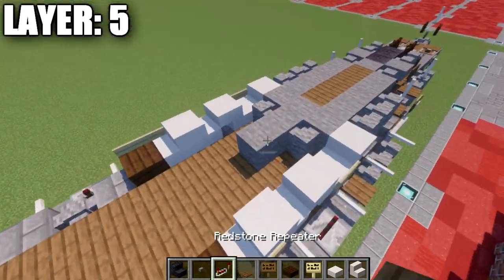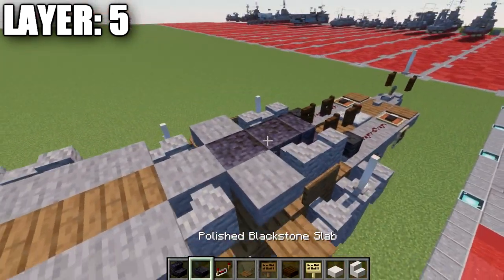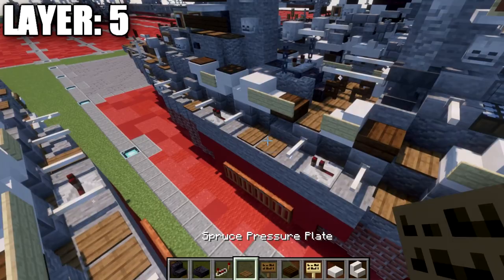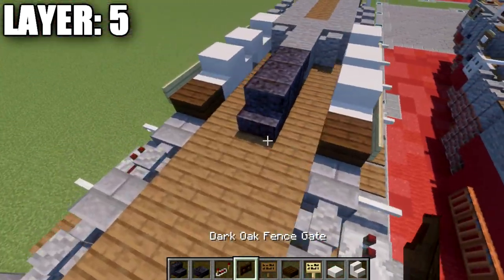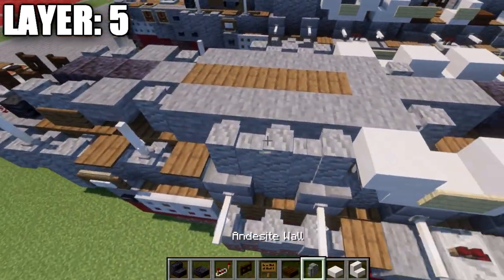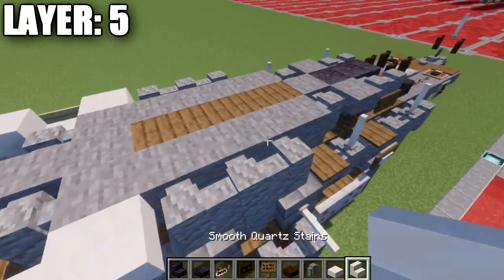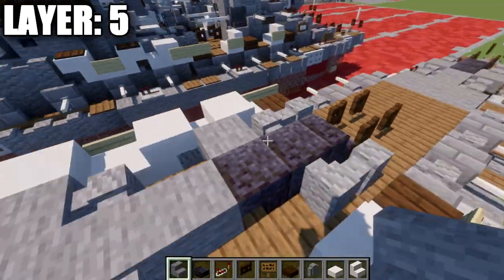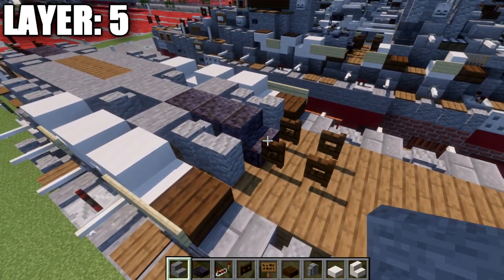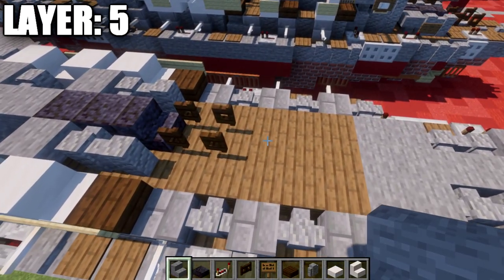With that all done, go to the center space and place down a polished blackstone upside down stair, followed by a polished blackstone full block, and a narrow stair coming off of it. Grab our dark oak wood fence gates — place down 2 fence gates opened up toward the stair, then go to the sides and place down 2 andesite walls to both sides and a stone upside down stair on both sides of that block.